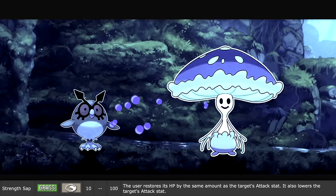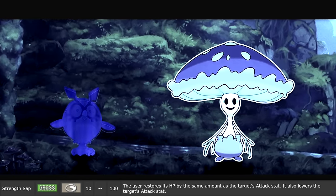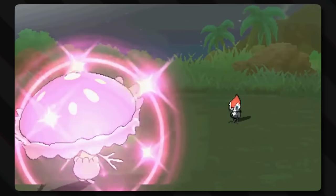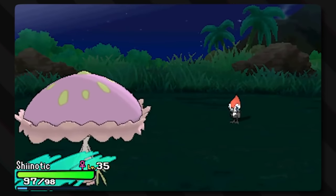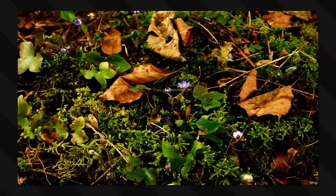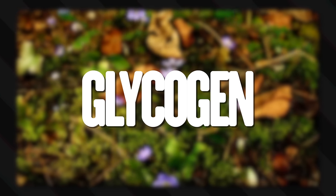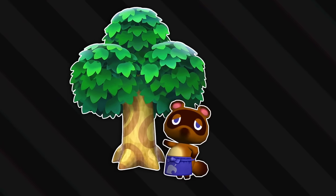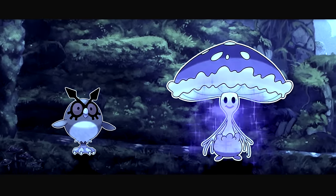With Strength Sap, the user restores its HP by the same amount as the target's attack stat, and it also lowers the target's attack stat. So in essence it's similar to the drain moves, but instead of sucking up life energy it's sucking up vitality — or even muscle fiber. Plants are pretty metal; they eat corpses. More specifically, they'd want to eat glycogen — the sugars that our bodies store in muscle fibers so we have rapid access to full muscle power. Both plants and animals use sugar for energy, so this would be the easiest thing the plant has access to.